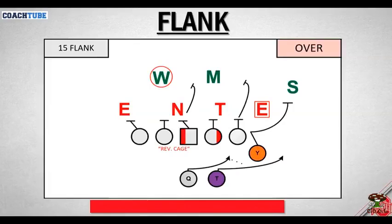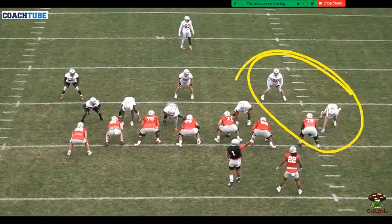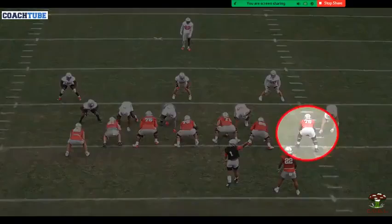Next one to talk about is what we call a flank play. This is directly off of the zone read. We make it look like zone read. We set it up and run it in the formations that we run the zone read, and now it's another perimeter play when they start ganging up on the zone read stuff, especially when they start playing games with these two guys back here. This is a good play.